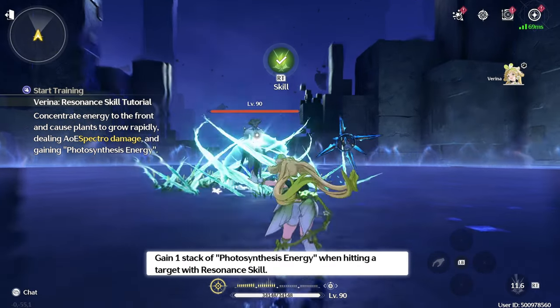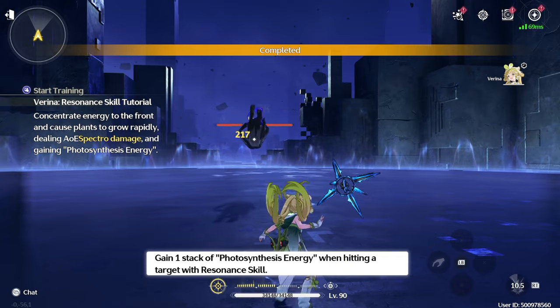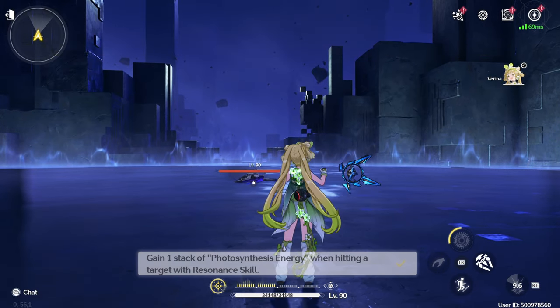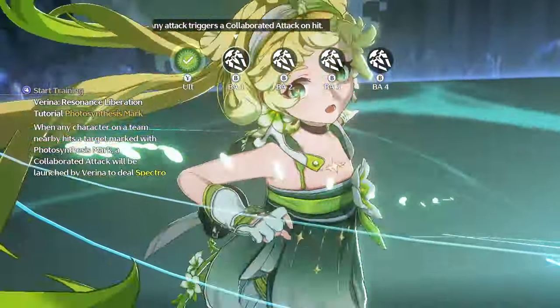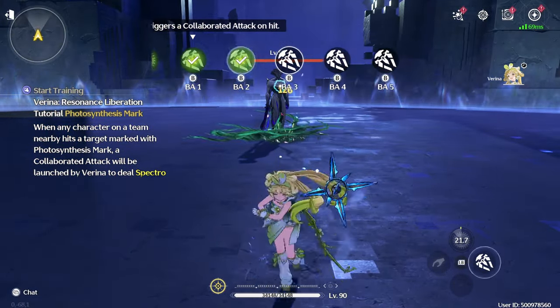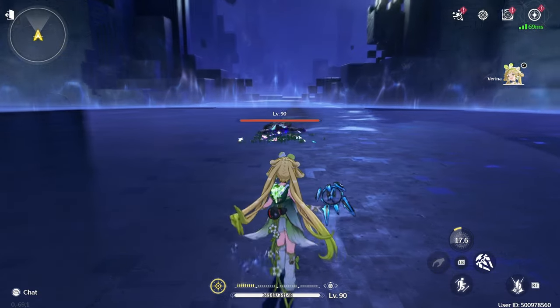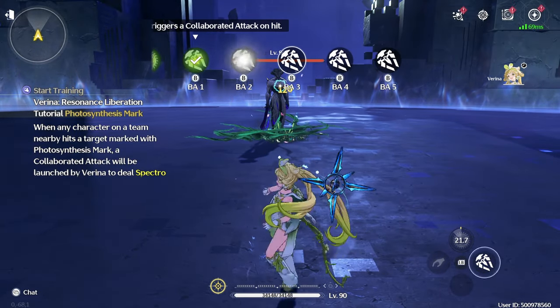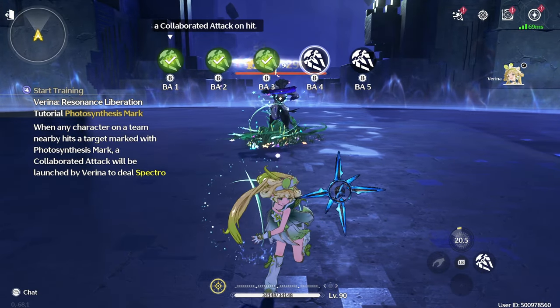Her resonance skill, Botany Experiment, summons a field of foliage that sends low-tier enemies airborne and grants one stack of photosynthesis energy on hit. Her resonance liberation, Arboreal Flourish, deals light-spectro damage to the surrounding target, inflicting them with a photosynthesis mark, and restores HP for all of her allies whenever a teammate attacks an enemy under the effect of the photosynthesis mark.